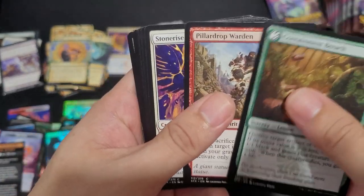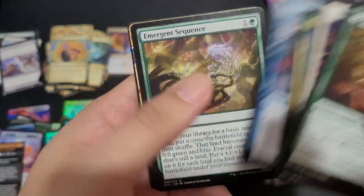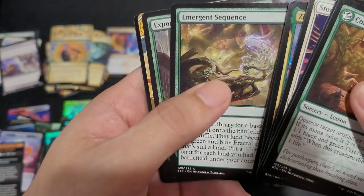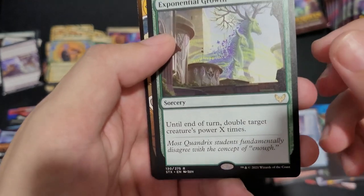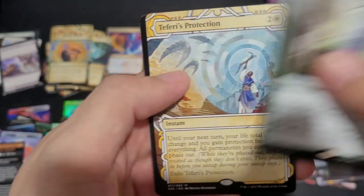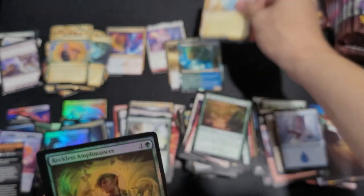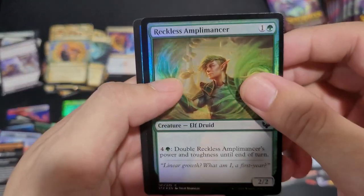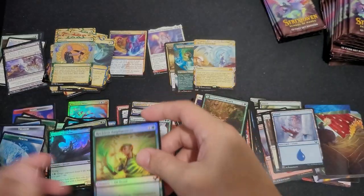Island, Containment Breach, Fiddler Drop Warden, Expel, Zimone, Kelpie Guide, Emergent Sequence, Exponential Growth. Double Targets, Puckager's Power, X Time. Dang — Teferi's Protection! Heck yeah, this is a hit. Mythic as well. Reckless Amplimentor. Fractal.